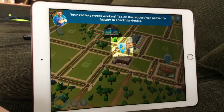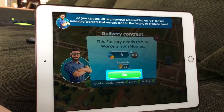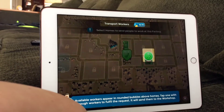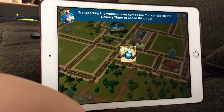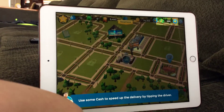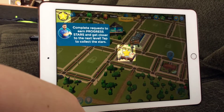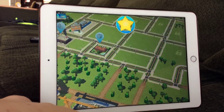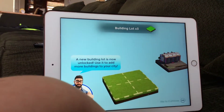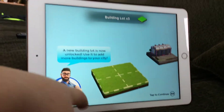Your factory needs workers. Tap on the request icon button above the factory to check the details. As you can see, all requirements are met. Tap on go to find available workers that we can send to the factory and produce bread. Transport workers — transporting workers takes some time. You can tap on the delivery timer to speed things up. I have to wait three seconds. Complete request to earn progress stars to get closer to the next level. Tap to collect stars — we just leveled up! Congratulations, you've leveled up. A new building lot is unlocked — use it to add more buildings to your city. Building lot times three.